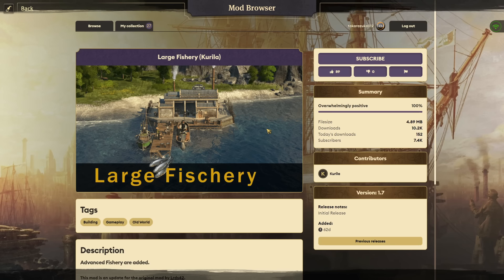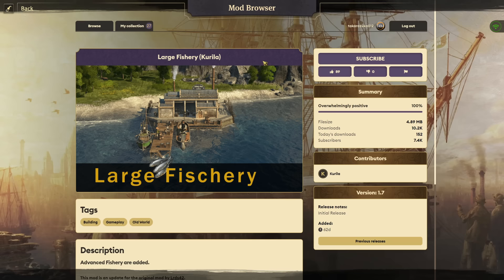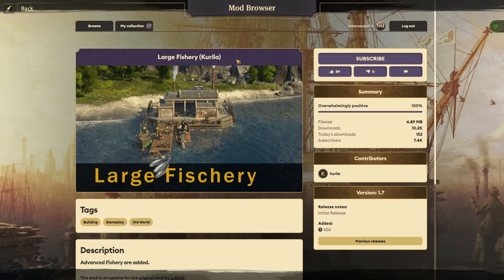To add onto that, Carrilla also brought us the Large Fishery — bringing the fishery into a more modern industrial feel. Instead of a standard small fishery hut-type building, this is now a more modern fishery pier type structure, so you can bring your fishing into the industrial era.